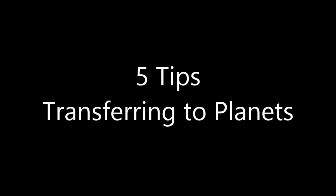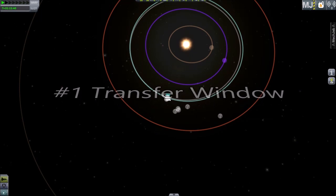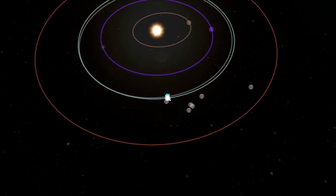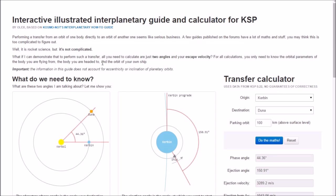5 Tips for Transferring to Planets. Number 1: Transfer Window. Before you can head out to another planet, you need to wait for the planets to align when it will require the minimum amount of fuel to transfer from your location to your destination. You can use the transfer calculator at this URL to find when your transfer window is open.